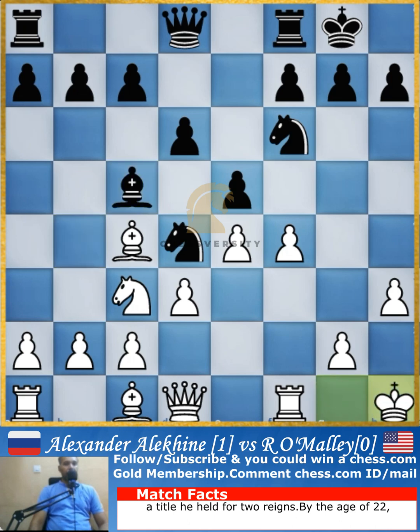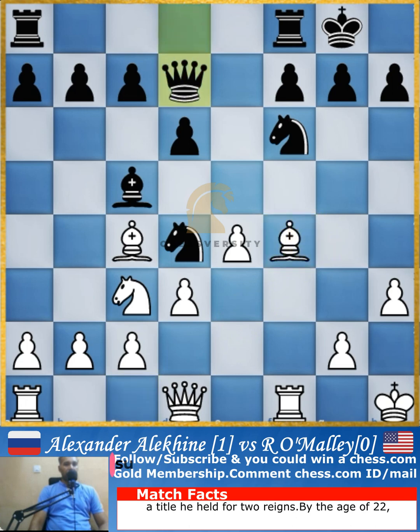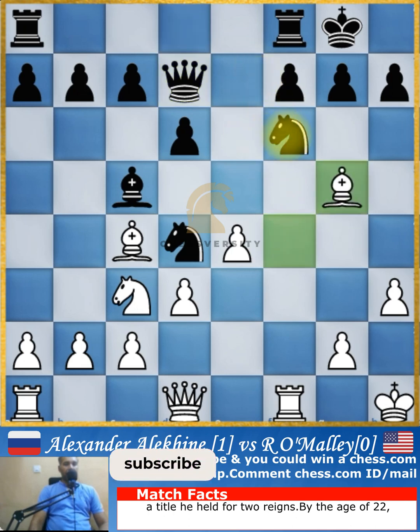The king moves away to h1. After that, the e-pawn captures the f4 pawn, allowing the dark-square bishop to capture it and develop in the process as well. Queen comes to d7, trying to bring the queen into the game.